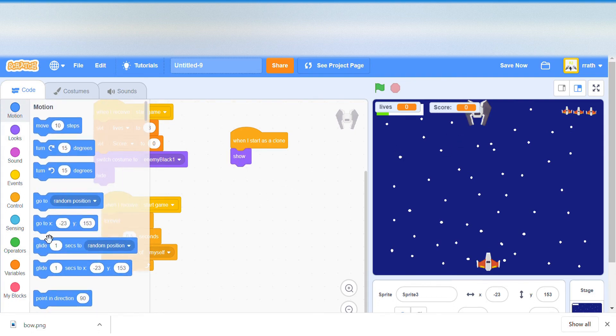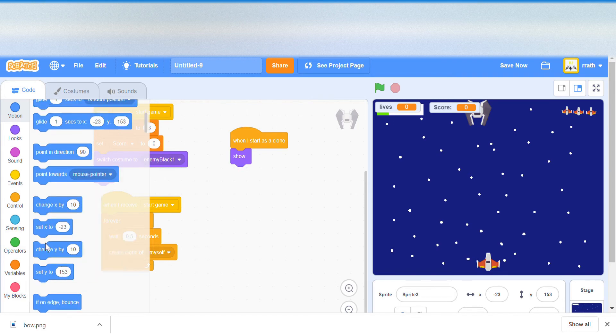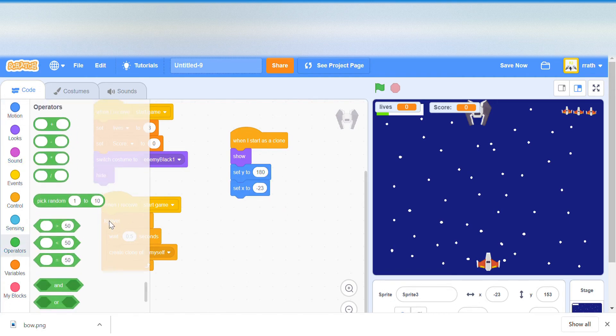Whenever we start as a clone, we show and set Y to 180 because that's the top of the screen. We also set X to pick random from minus 240 to 240, so it spawns at a random horizontal position.